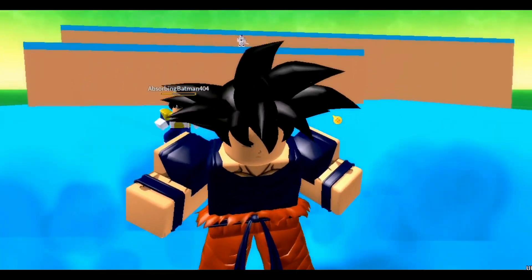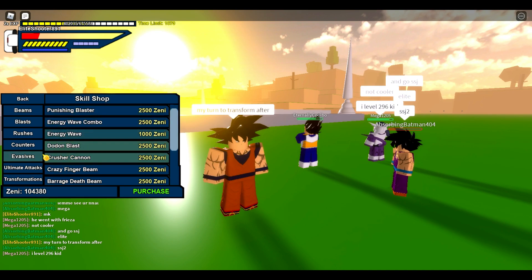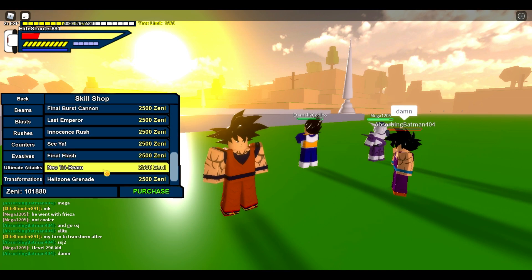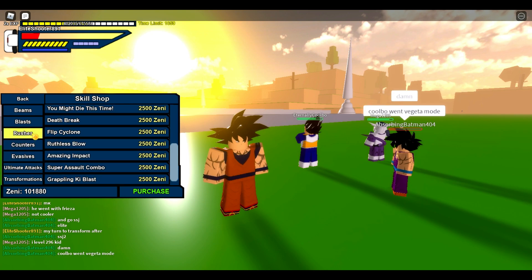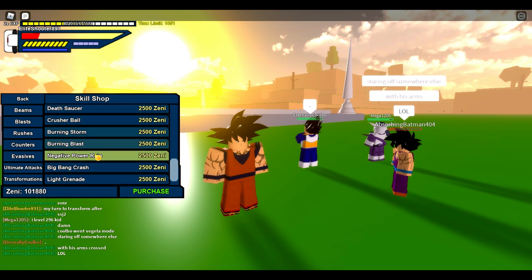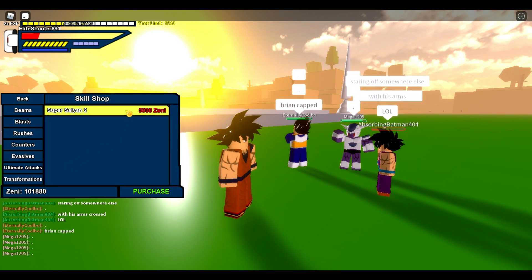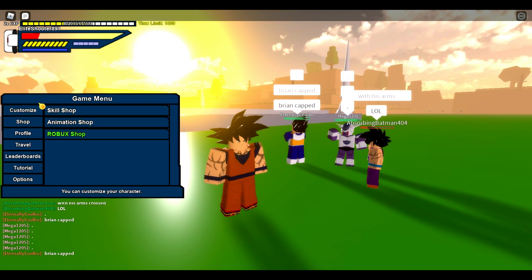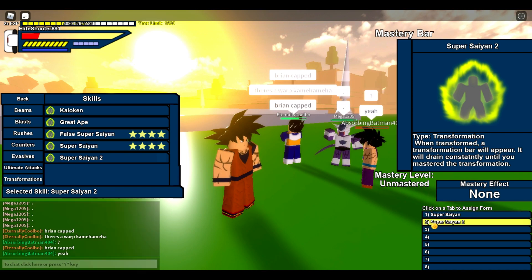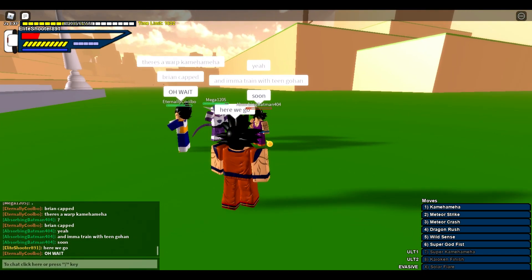My fourth and fifth things kind of combine into one: a form rework and a mastery rework. As it is in DBOG right now, you get your form, it starts unmastered with a drain on your transformation bar, and then you master it and can stay in it forever. What I'd do for forms: a common misconception in DBOG is that once a form is mastered there's no drain. That's not the case. For example, in the Cell Saga, when Goku powers up to Full Power Super Saiyan, he still has drain — Cell literally points out that Goku's losing ki and stamina is leaking out of him, and Goku knows it, which is why he gives up.